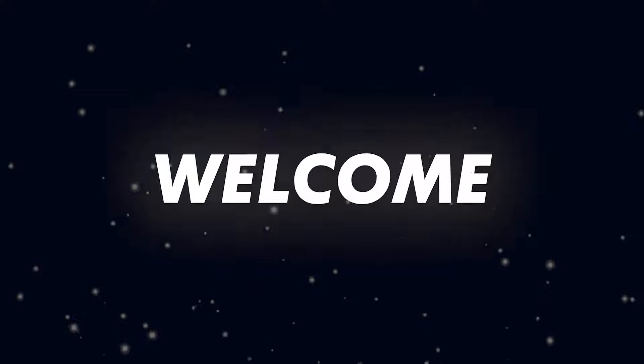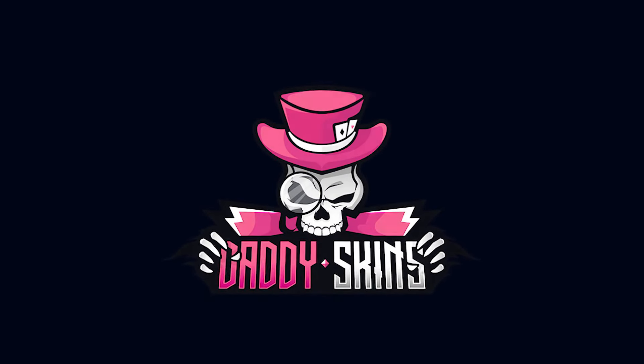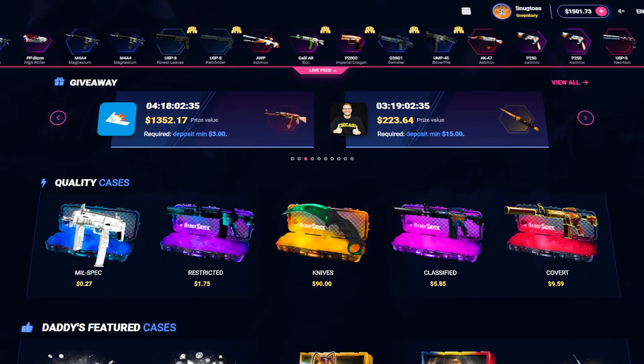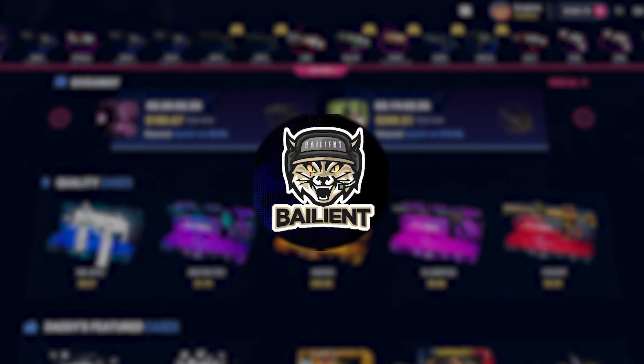Yo, what is good everybody and welcome back to Snack Toes. So today we're back on Daddy Skins. We have a $1,500 balance and today we are going to be battling Mr. Baleant in a pretty huge battle.